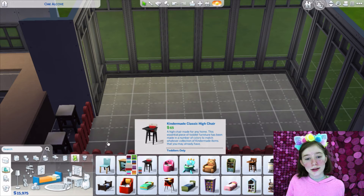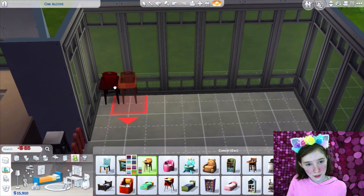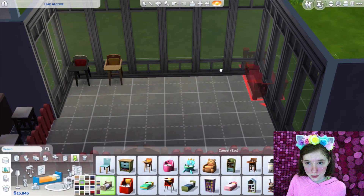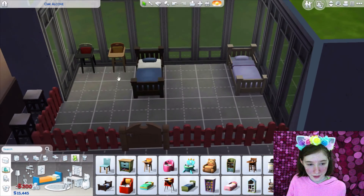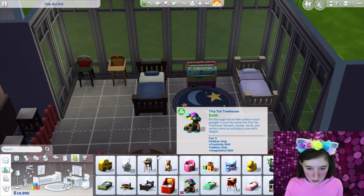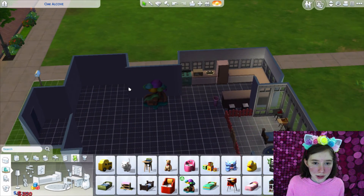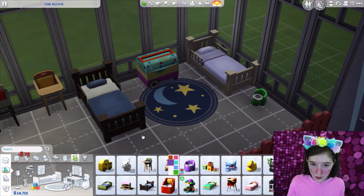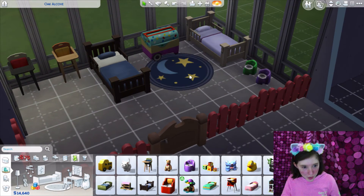Let's get stools — one there, one there. Toddler beds — one there, one there. Do I want to spend $200 on this tree? Yes, because I'm crazy. We need toilets — one green and one purple. Now be right back.